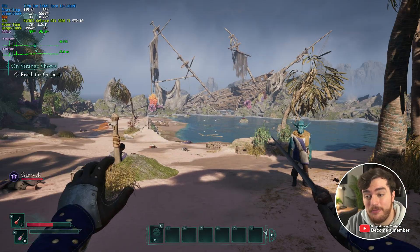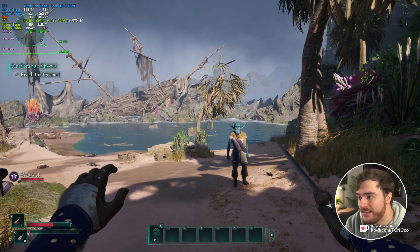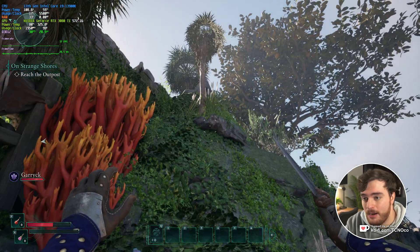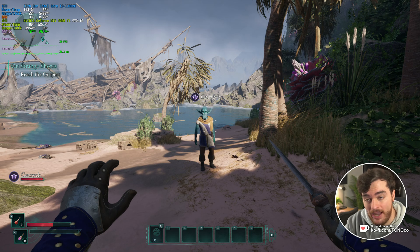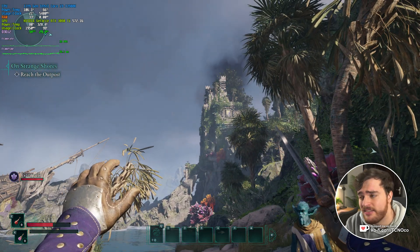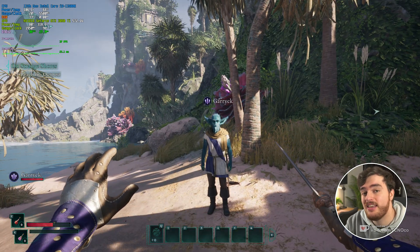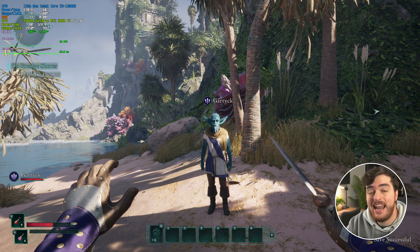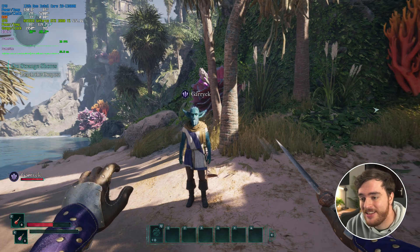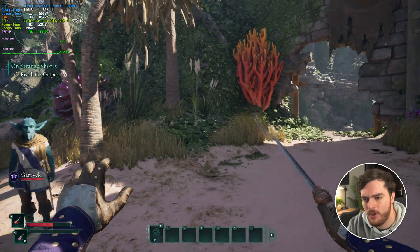Starting off at the very beginning, performance is definitely something that you won't expect out of the box from this game. As you can see, I'm getting a solid 37 FPS with not really much going on. The environment is mostly static, there's one NPC here, there's a bit of water stuff going on and some smoke in the distance. Performance is surprisingly bad. I'm running a RTX 3890 Ti playing at 2K with an Intel i9-13900K. If my recording is stuttering, it's just because this game is taking so much to run, even though there's not much happening.